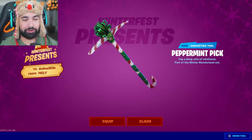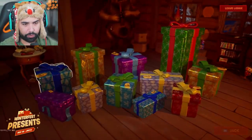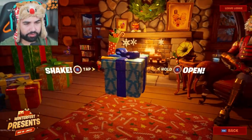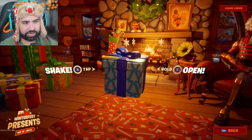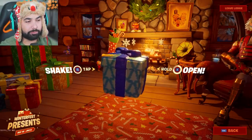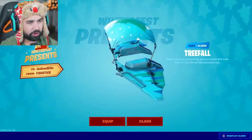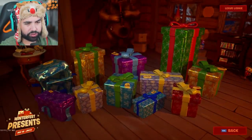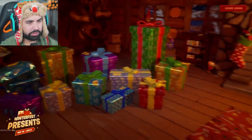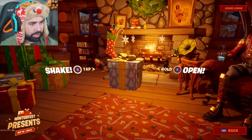We got the pickaxe — this is literally the present I wanted to get on my main account and never got. So we're going back to the left side and working our way up. I saw that you should shake the presents first, I don't know if that's necessarily true, but better safe than sorry. We open this one and that is the tree fall glider. You can tell which ones you've already opened because they'll look all banged up.